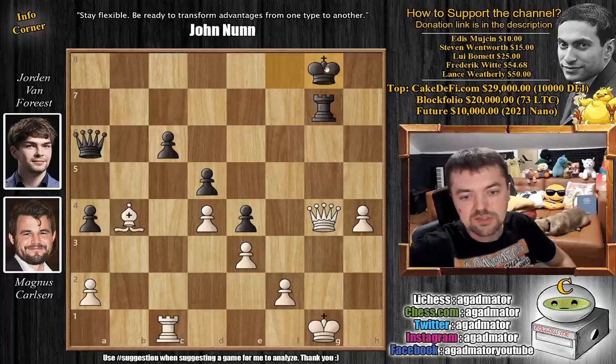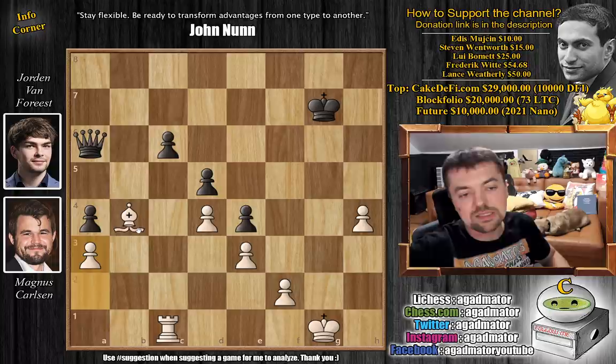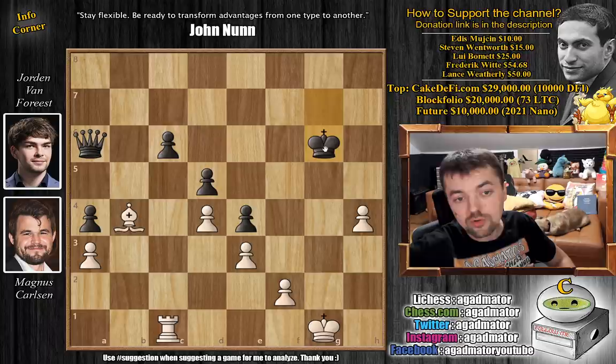Rook blocks with rook to f8, now comes rook captures on f8, king captures, and bishop to b4 check. But even this is not enough — you can't shake off the king from defending the rook. So king g8, queen captures on g7 with check, king captures, and now a3. So now we have this position where Magnus has the bishop and the rook against the queen. The only way to make some progress is well — impossible. Because you can't get over the c5 square, white has perfect control of that, and you can't really do anything on the king's side either. Even if you give up this pawn, it's still pretty much drawish.